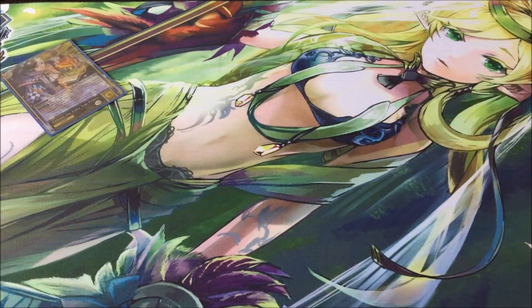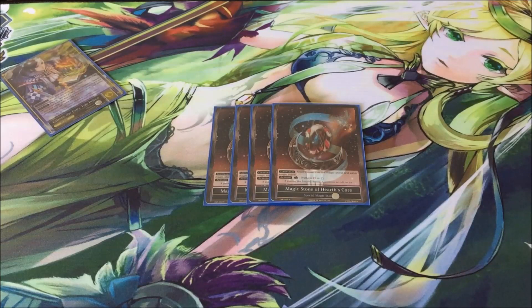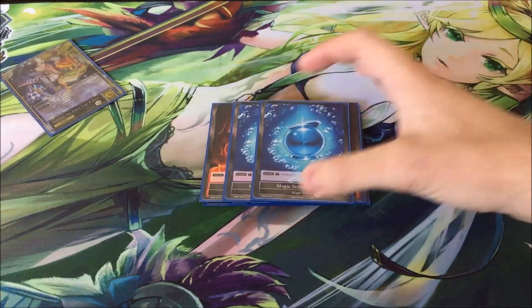So unlike Quinn, he did want to play just a 4 Hert score. He didn't mind having to get split and get hit for 1,200 over 900, so he just played 4, and then 4 Flames and 2 Magic Stone of Water.